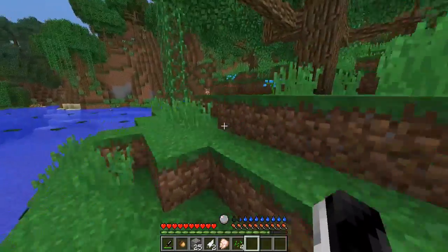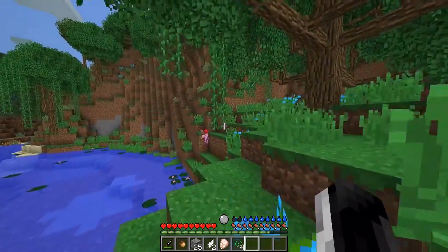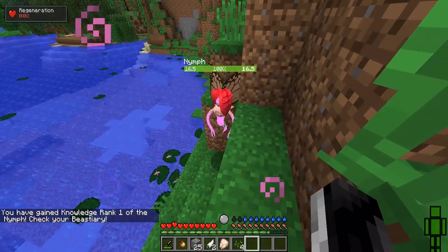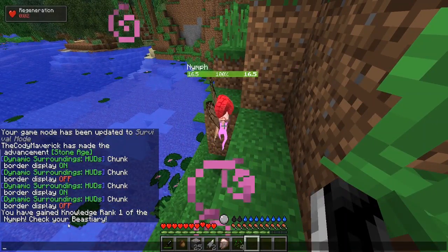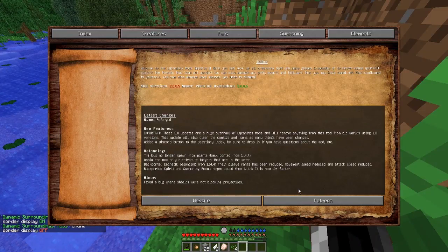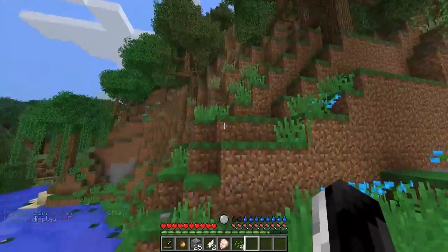Maybe it's gonna have me make potatoes from the beginning. There's a fairy over there now. I know a lot of these mobs are gonna be from Lycanite's Mobs. Apparently you're nice. You've gained knowledge to rank one of the Nymph - check your beastiary. I think beastiary is right here. Somewhere in there you can find out all the information on those mobs.